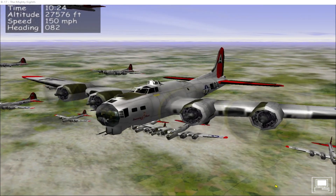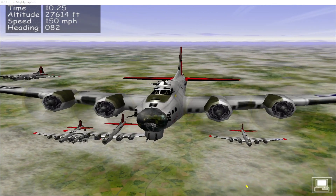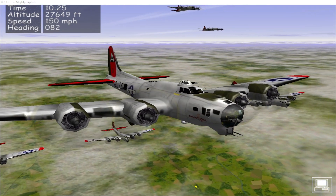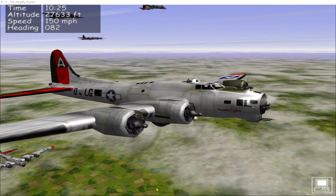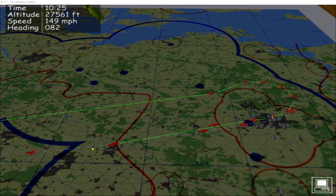We join the mission at 1025 hours. We're at 27,600 feet cruising across Germany towards our decision point at Magdeburg. This is the Memphis Belle leading the squadron today. Here's our position on the map. Our decision point is set at 28,000 feet and the initial point is set down at 20,000 feet.